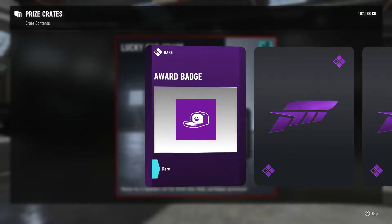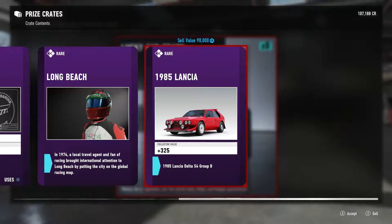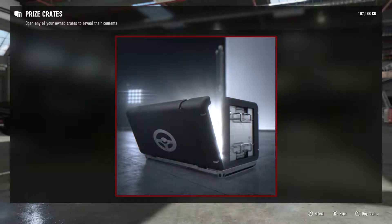So we got three purples — award badge, Payday, Long Beach, and a 1985 Lancia. These are some nice cars so far. They're older cars, but they're nice.